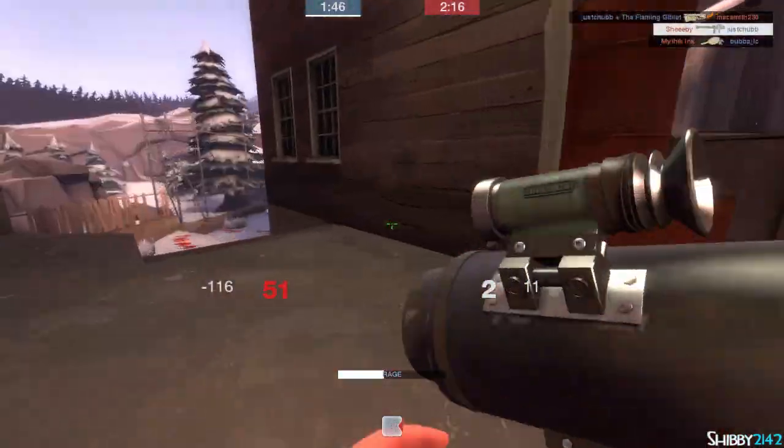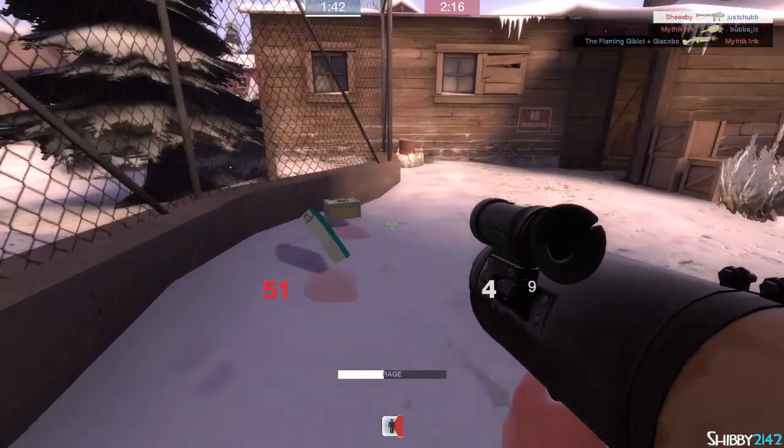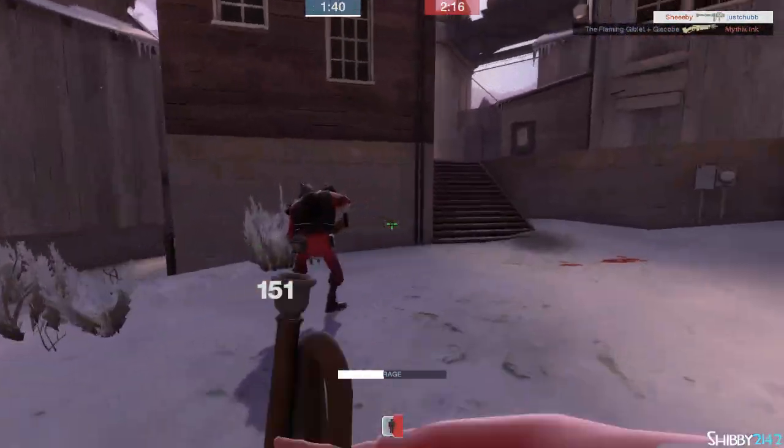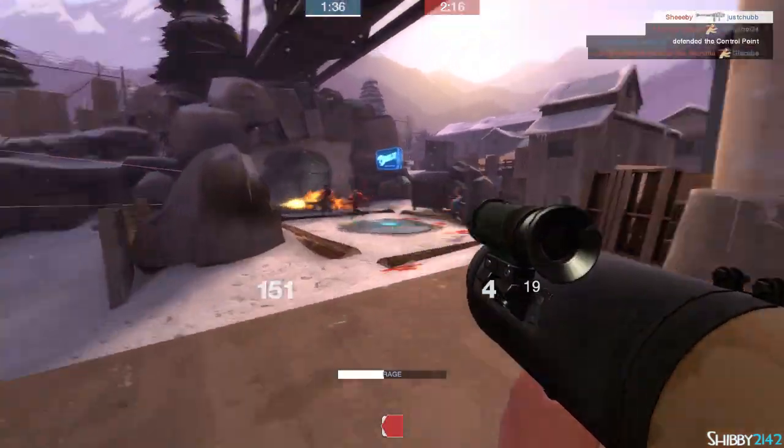It's a lovely little map — it is pretty intimate and small. Things that are good about that: a lot of action. Things that are bad: spawn camping can really happen pretty easily on this map, so that kind of happens.